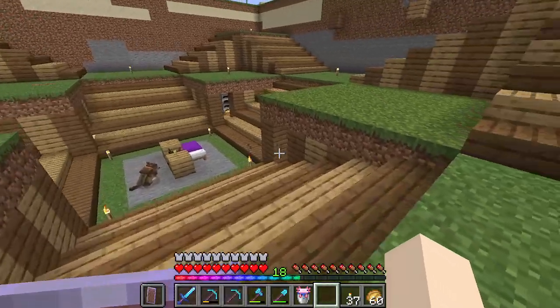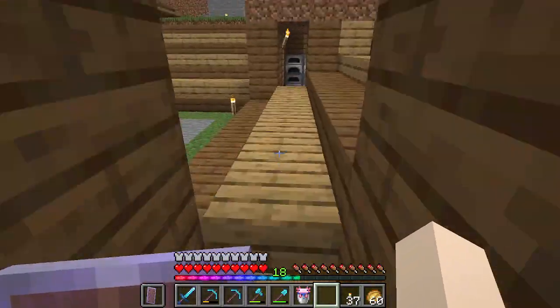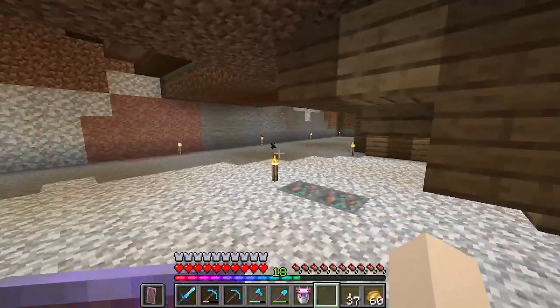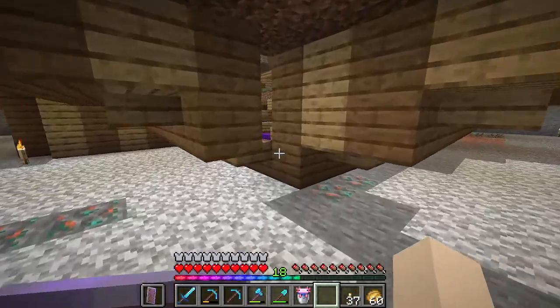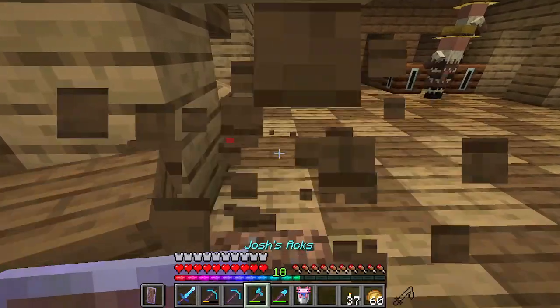These sections have the starts of a base. We have a storage system in here, a smelting room. Down here I don't have anything yet, but we have a lava farm. I had to put the lava away from everything so it didn't burn the wood, because fire tick is still on on the server.